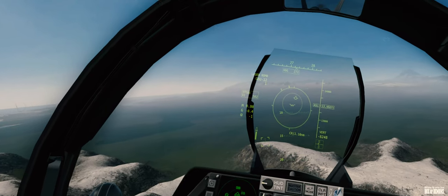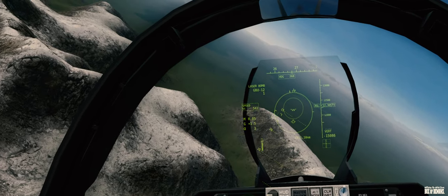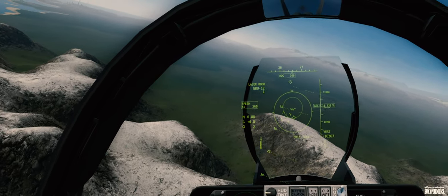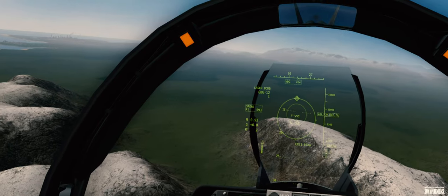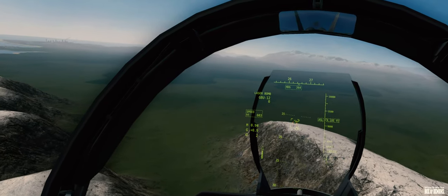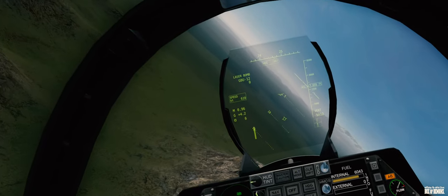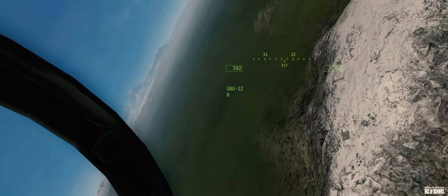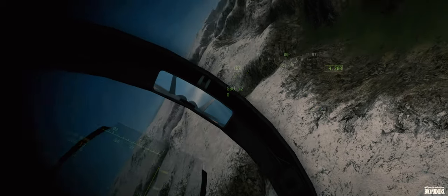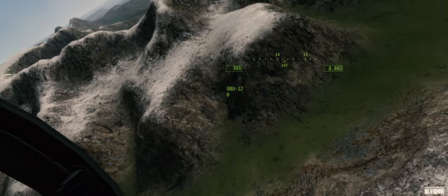I'm on it now. It says shoot. Go ahead and drop. Done. Try and fly a circle around it so that the targeting pod is always on it. Oh, that hit short — that was way short. Yeah, it's probably because it went dumb for a second. You're out of those, so we'll practice those a little later.